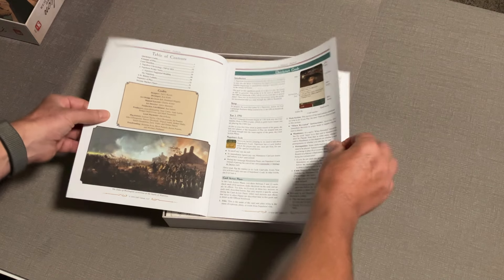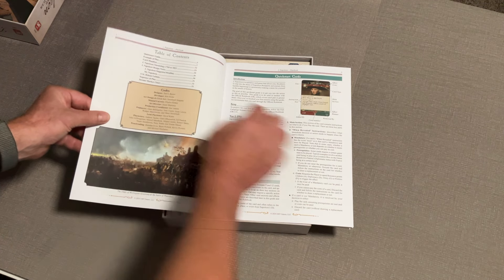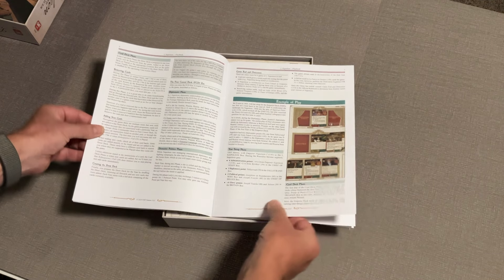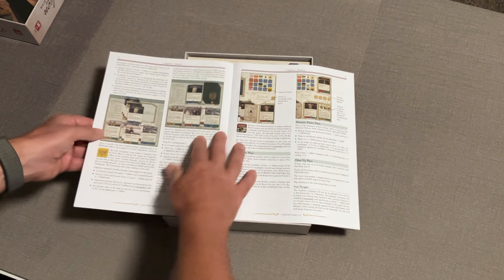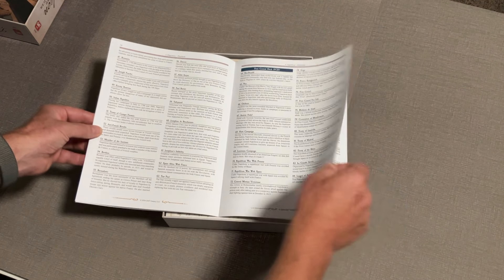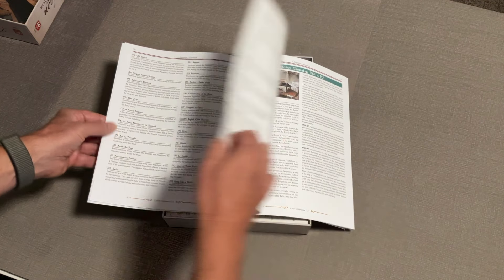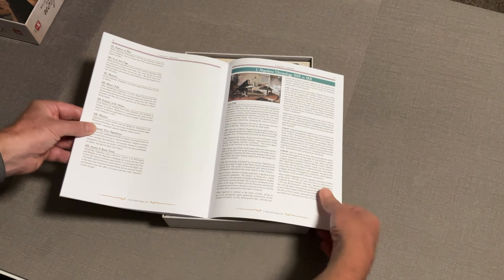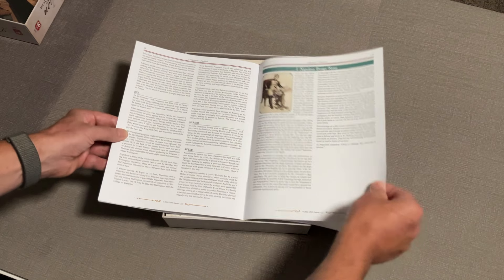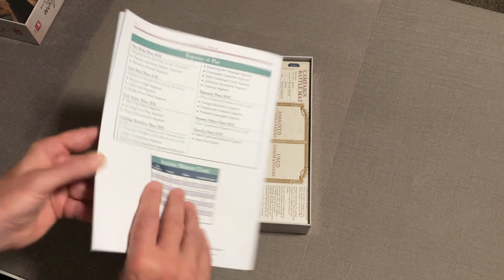The playbook is even thicker — about 32 pages. It has a quick start guide, examples of play, and the sequences of play. There's a card manifest that covers all the different cards so you can see what they do and why they were designed that way. There's also a Napoleon chronological history from 1769 to 1821, and a full sequence of play reference with an income marker track.